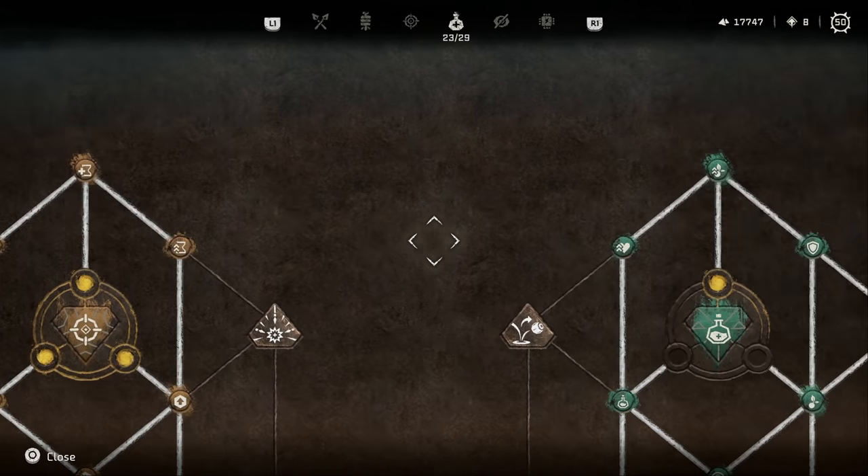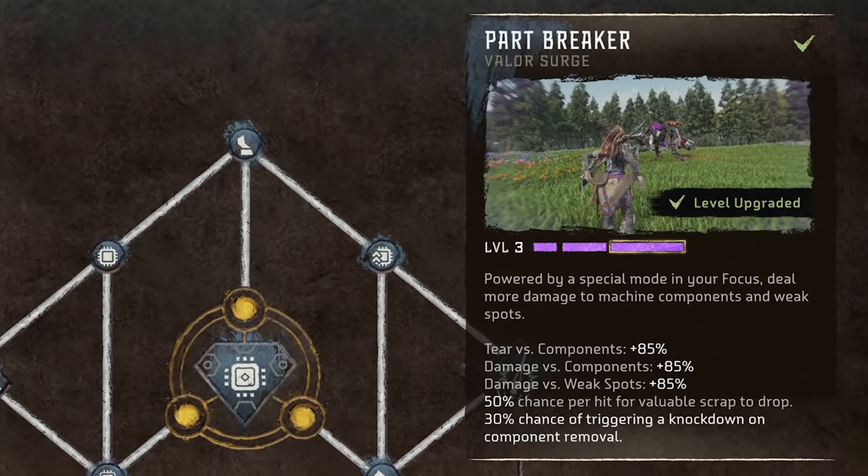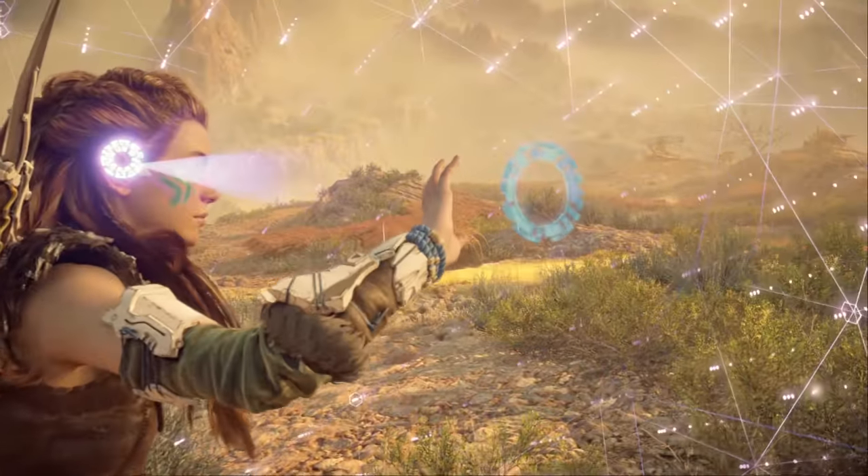However, keep in mind that Critical Boost's biggest benefit is for critical strikes. So anytime an enemy gets stunned — for example by shocking it or knocked down because you dealt a lot of damage to it in a short period of time — you want to make sure that you run up and take advantage of the extra damage you can deal by stabbing it with your spear.